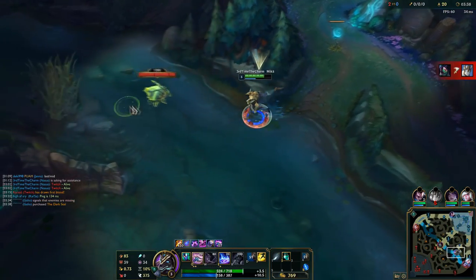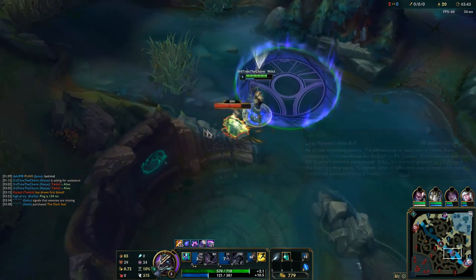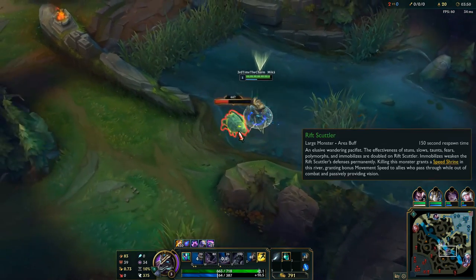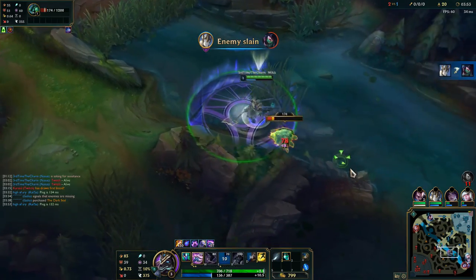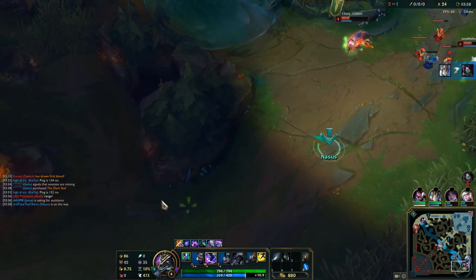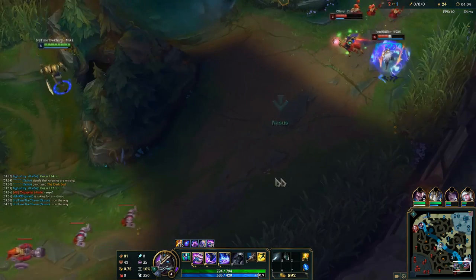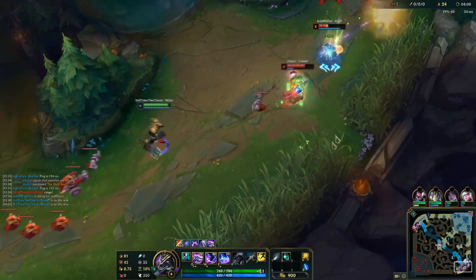We're gonna get level 4 out of the scuttle and then take W, and then we might look for a bot gank. Looks to be pretty much free — I want to position past scuttle to move down. Galio got the return kill, beautiful. We get a nice stack there and now we're gonna move bot; we should honestly get a double kill here. Yeah, they're both dead — they are both doomed.